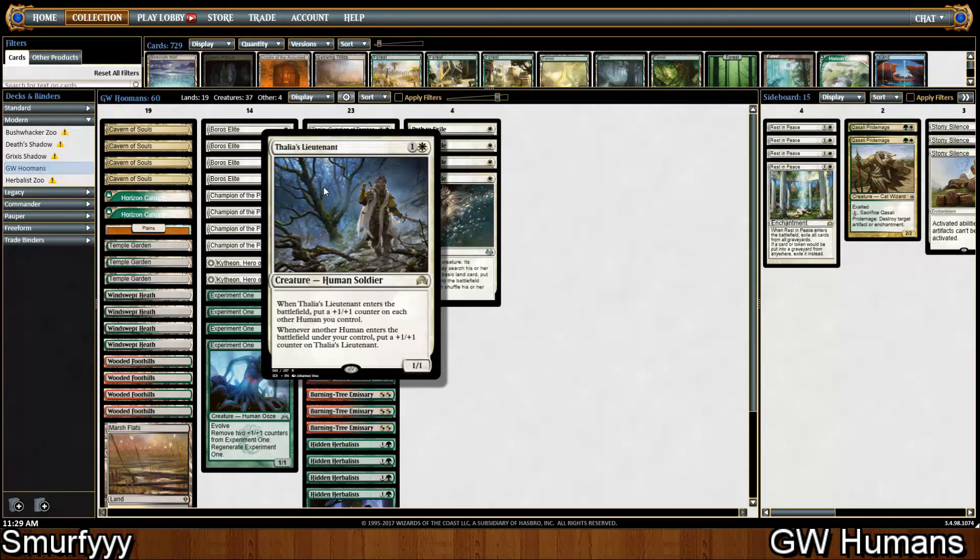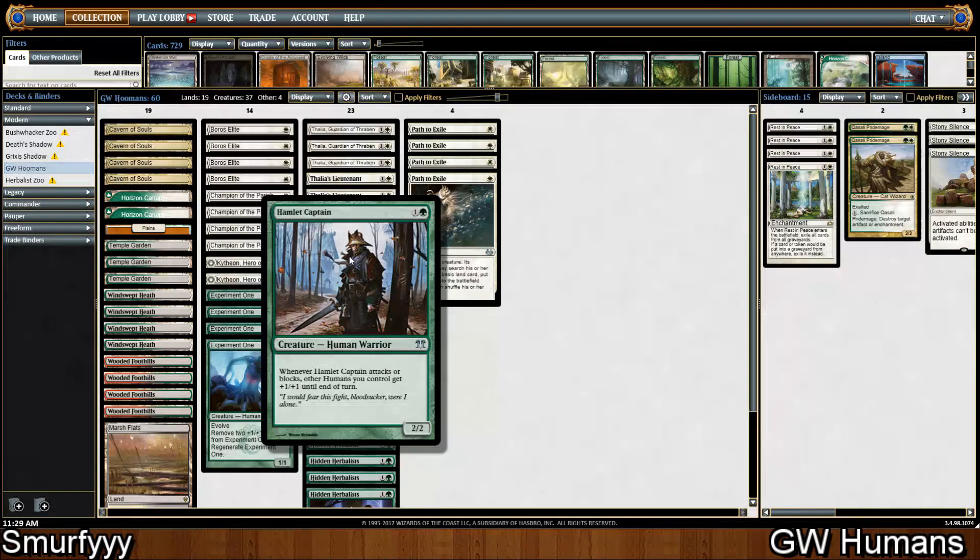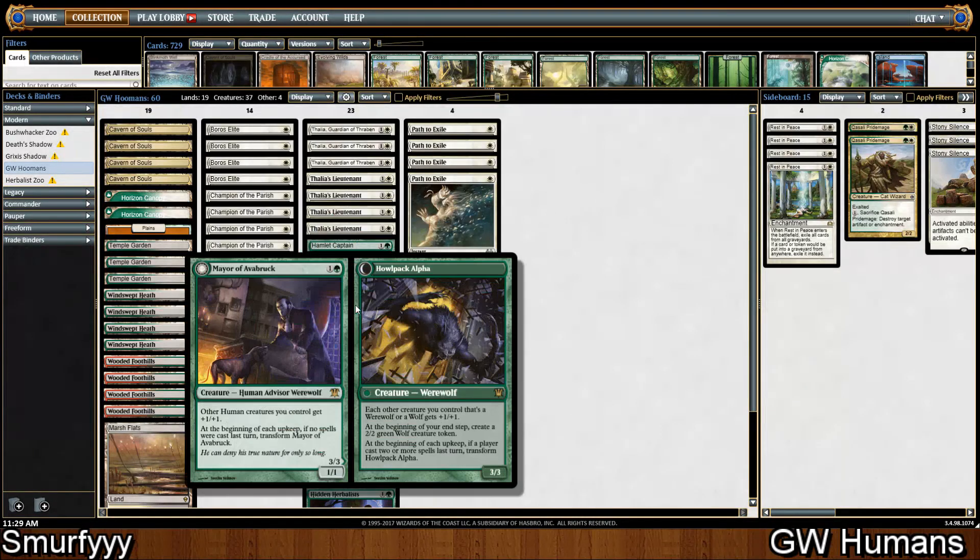Then we're playing four Thalia's Lieutenant — they're all Humans so a pretty easy fit in the deck. Four Hamlet Captain, again pretty much the same thing. And then four Mayor of Avabruck, which again just pumps up our Humans.